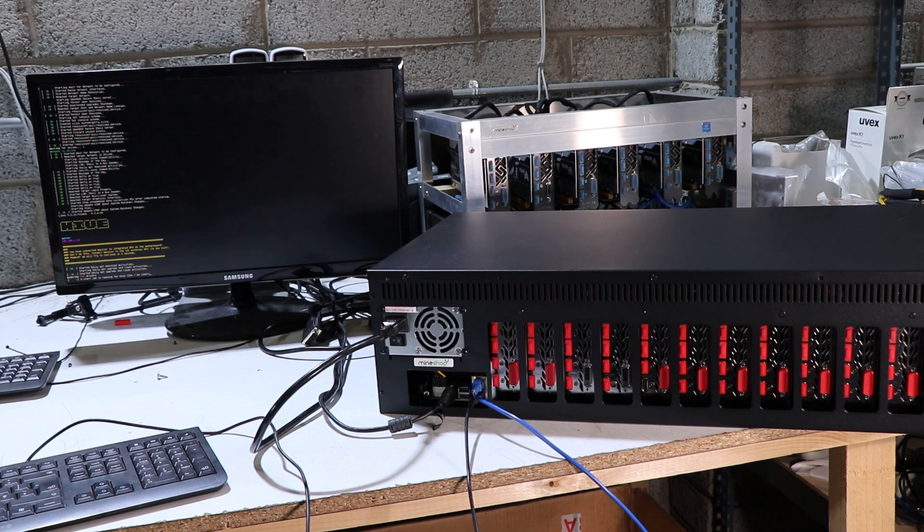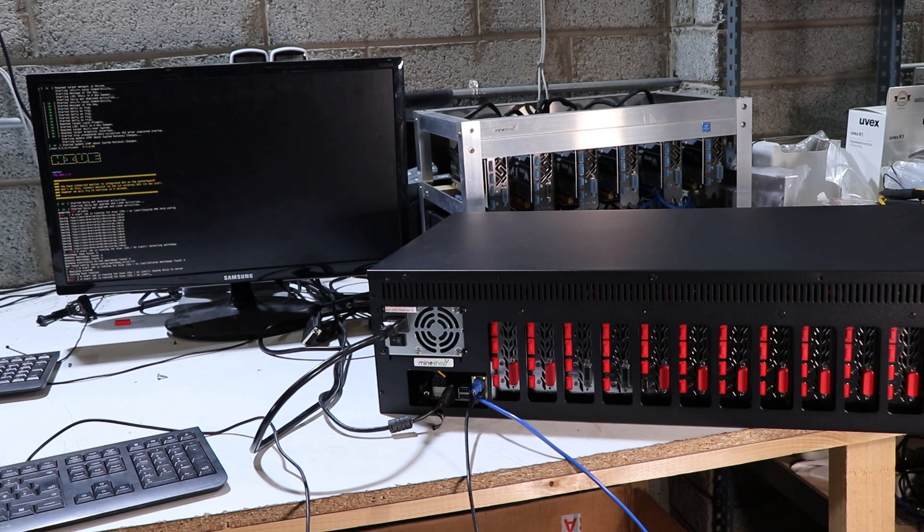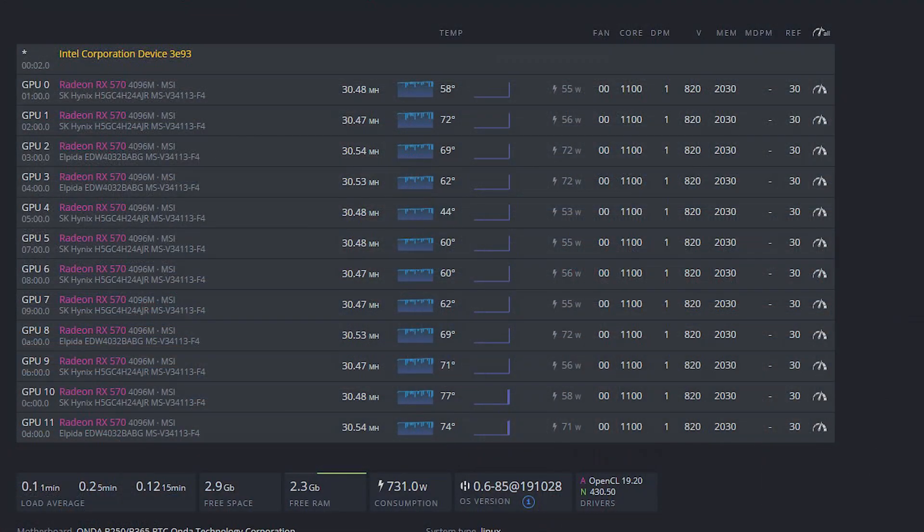The rig will automatically connect to your HiveOS account. You load the settings, overclock profiles, and flight sheets for what you want to mine. For these RX 570 cards: core clock is at 1100, core voltage at 820, memory clock at 2030, and I'm using the memory tweak tool in HiveOS set to 30. Fan speeds are set to zero since the case fans do a good job cooling the GPUs. The mining rig is now hashing at 365 megahash.